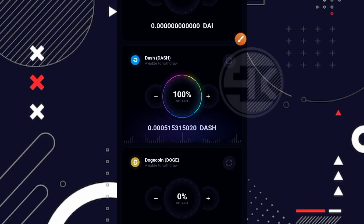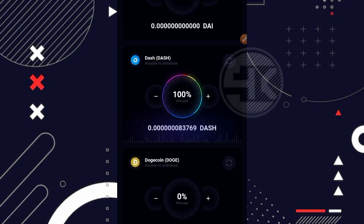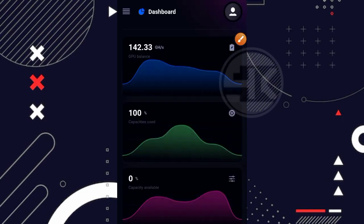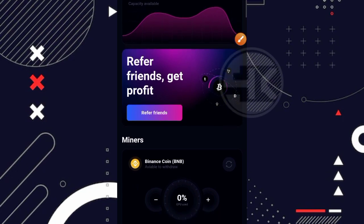Misalnya saya akan coba reinvest balance saya di Dashcoin. Caranya tinggal klik di gambar menu Reinvest, yang dimana Reinvest ini adalah menukarkan balance utama kita menjadi kecepatan mining. Reinvest successful, artinya sudah berhasil. Saya sudah menukarkan balance Dashcoin saya menjadi kecepatan mining. Kalau kita lihat, untuk kecepatan mining saya sudah bertambah menjadi 142,33 GHS. Jadi itulah dua cara agar kita bisa menambahkan GHS secara gratis dari website ini.